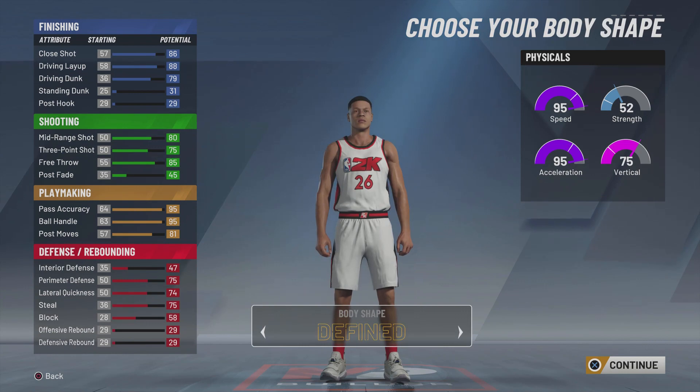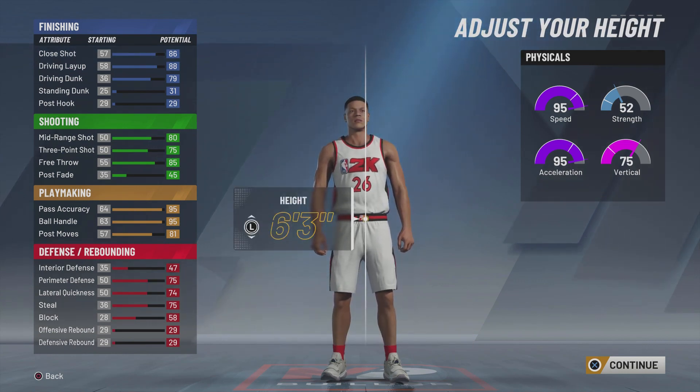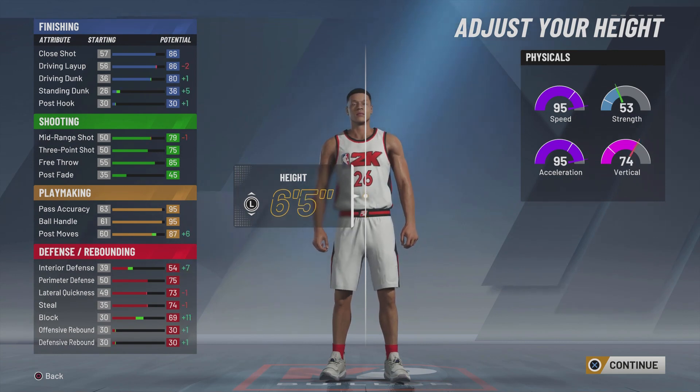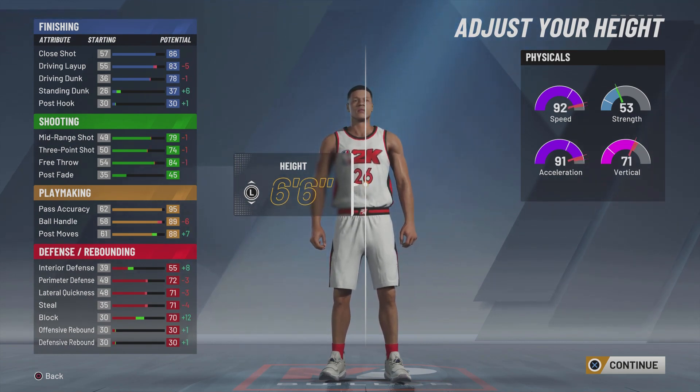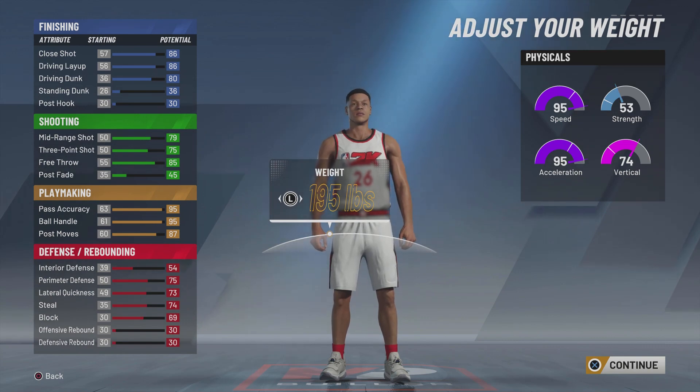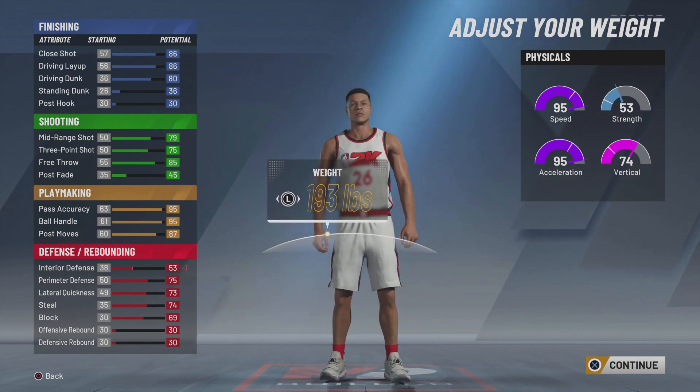Body shape is really just up to you — I'm gonna go with Built. The good thing about this build is you can make them tall if you want. At six foot six he'll still have at least 86 ball control, but at six foot five the attributes make more sense because the driving dunk actually goes down at six six, which doesn't make sense. His block goes up 11 points, so it's almost 70 blocking. I'm gonna make him six five because that's the sweet spot. For weight, I want to see how big I can make him without losing acceleration — once you go up a pound you go down to 94, so watch that.